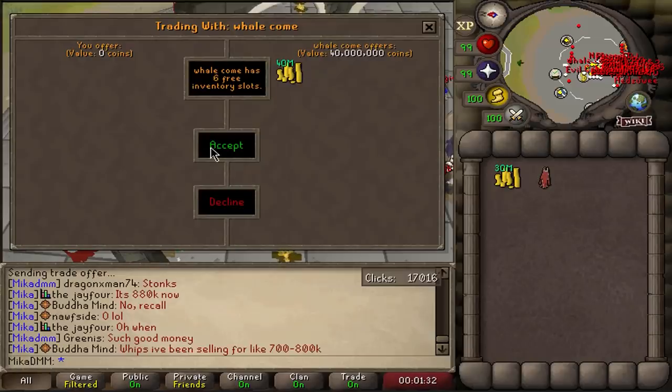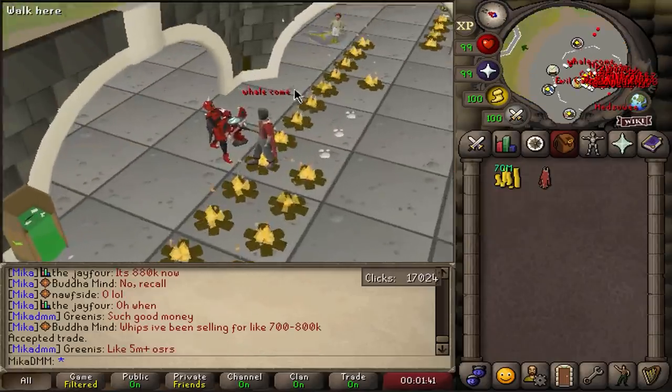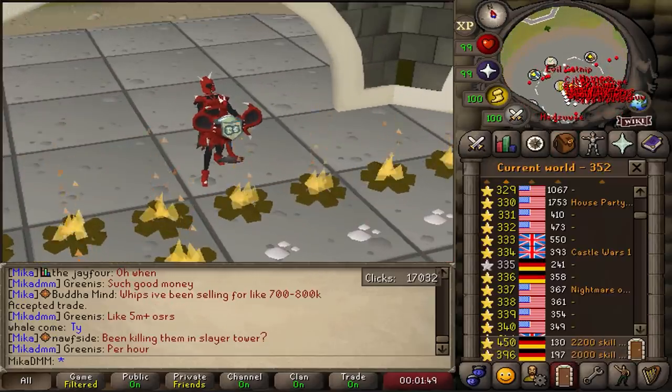40 million for two Tridents. He's not in my combat bracket yet, so I'll keep the two Tridents in my safety deposit box. As soon as he gets into my combat bracket, I'll trade him the Tridents. We're up to 70 million swapped on the main game — very solid. Let's return to Deadman mode.